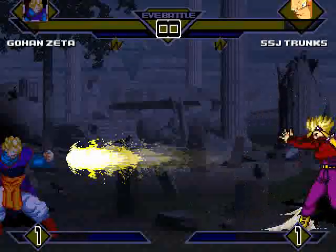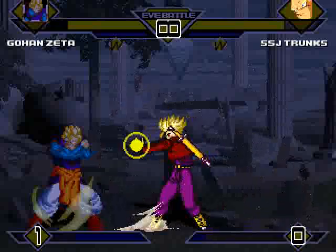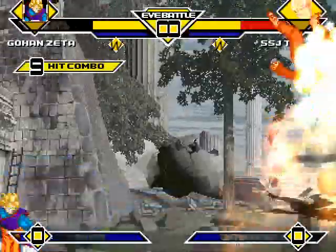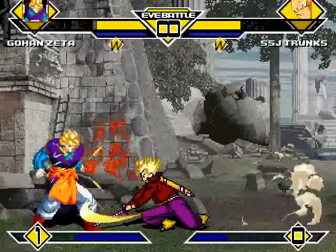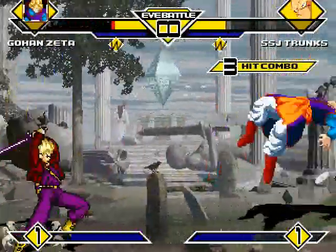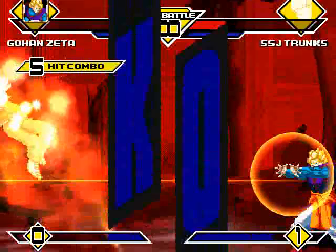Gohan charging up, and Trunks fires off another KI blast from afar. Gohan shields up on the sword strokes, then tries to block the next energy beam and gets knocked down. Gohan fires off a massive Kamehameha wave, decking Trunks down. Gohan does an explosive dash, and Trunks counters with his sword combo. Then Gohan fires off a Misenko, taking Trunks out. My goodness, that was a close fight.